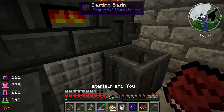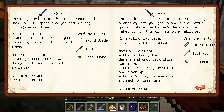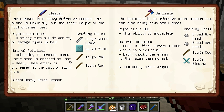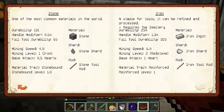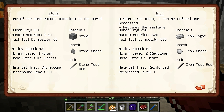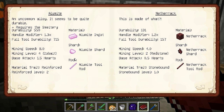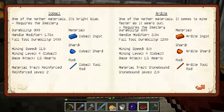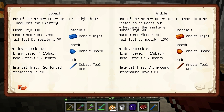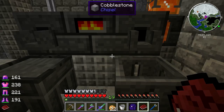There's a lot of different things we can make in here. I'm going to go over this Materials and You book. This shows you the different tools and materials - I recommend reading through everything to get an idea. After all of the different tools, it also shows you the different materials and different traits. Alamite is pretty good - it's like your top level before going into the nether. Once you've gone into the nether, cobalt and ardite are also very good, as is manyullyn.